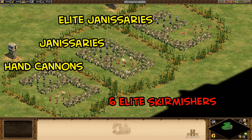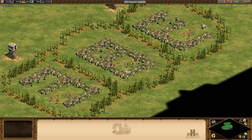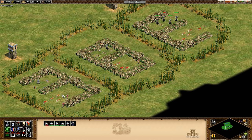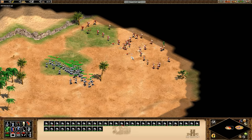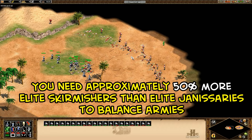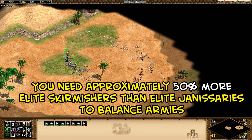Against skirmishers we see a clear advantage for the elite Janissary over the elite skirmisher, with hand cannons and regular Janissaries losing. They all take equal damage and get hit by the attack bonus from the elite skirmisher against archers, but the elite Janissary deals five more damage per shot. The elite Janissary is the clear winner against skirmishers — the difference is between half your units left versus few if any. Skirmishers are still cost-effective-ish since they're not gold units, but you won't stop an incoming elite Janissary army with skirmishers alone.